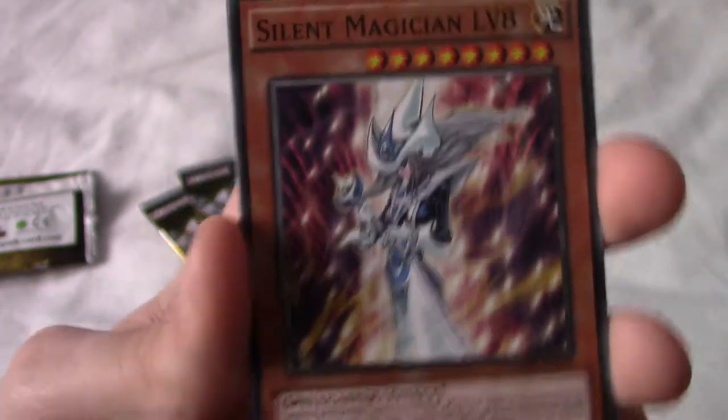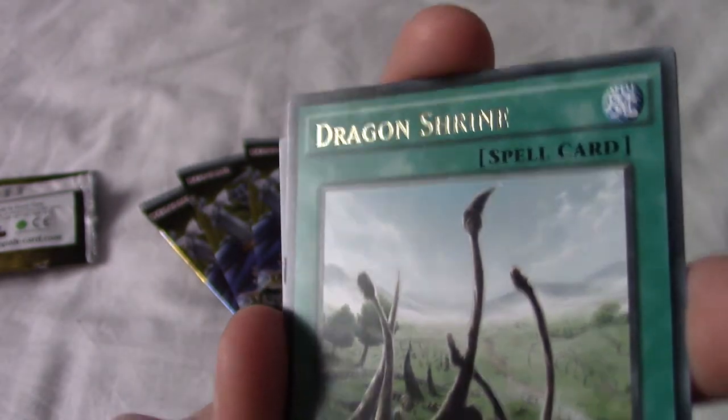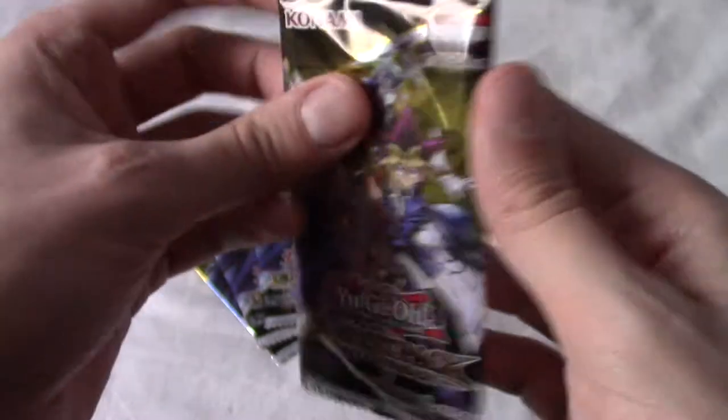We have Silent Magician Level Eight — cool, so there's lots of Silent Magicians in the set apparently. I've never heard of the archetype but whatever. And we have a rare: Dragon Shrine — lots of dragon bones, an interesting shrine. It's a bit like that massive skeleton in the desert of Tatooine in Star Wars: A New Hope.